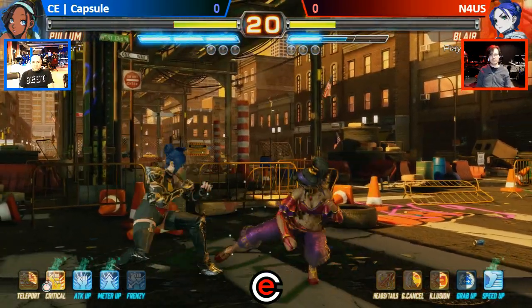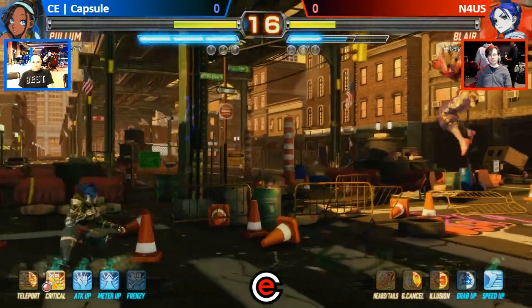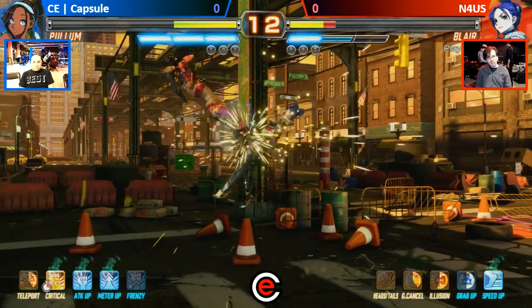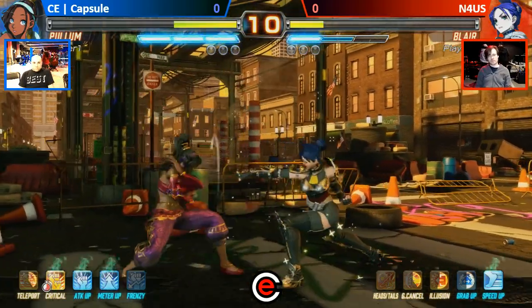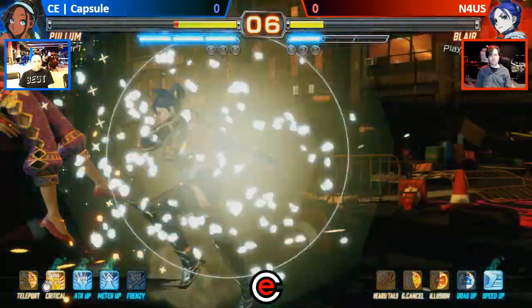Good throw from N4US — he's got to start his offense now. One thing I don't like about Double Face, honestly, in my own opinion, is that in the first round you're not building anything. I mean, you get guaranteed Gogi activation, but still.